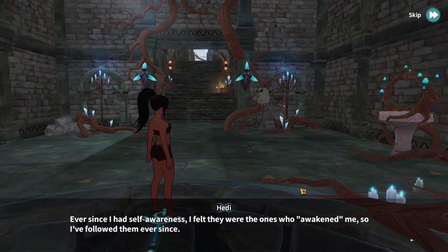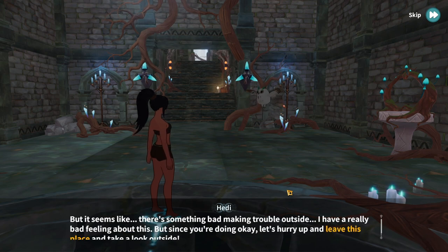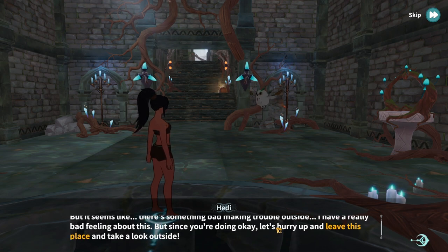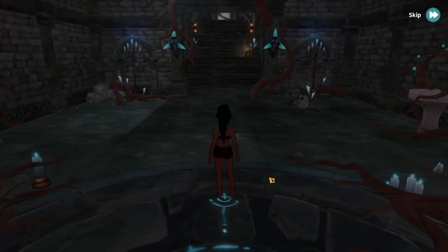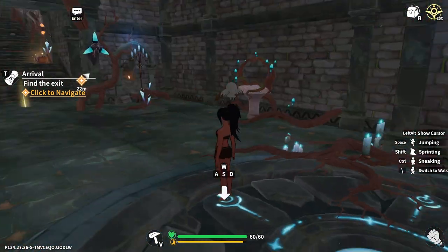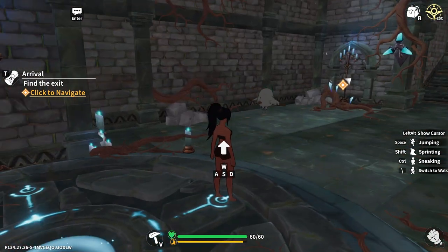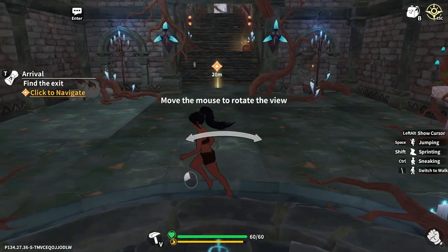Ever since I had self-awareness, I felt they were the ones who awakened, so I followed them. But it seems like there's something bad making trouble outside — I have a really bad feeling about this. Let's hurry up and leave this place and take a look outside. Arrival: find the exit — click to navigate, use the mouse to rotate the view.